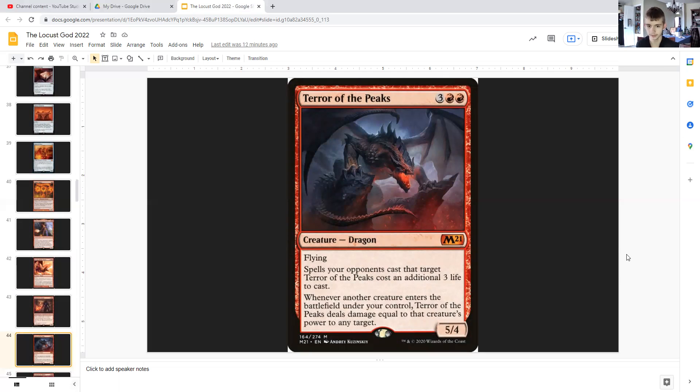Terror of the Peaks: for three generic and double red, it's a dragon with flying, 5/4. It costs your opponents an additional three life to target this creature with spells. Whenever another creature enters the battlefield under your control, Terror of the Peaks deals damage equal to that creature's power to any target. Since you have a lot of tokens entering in, that's going to be a lot of Terror of the Peaks triggers — therefore, a lot of damage being thrown around, possibly killing a bunch of creatures or opponents.